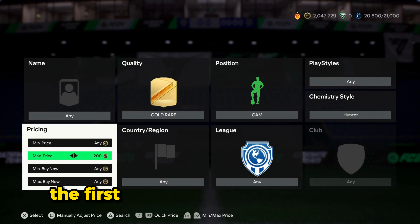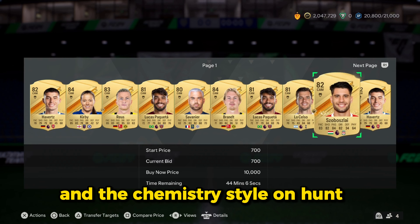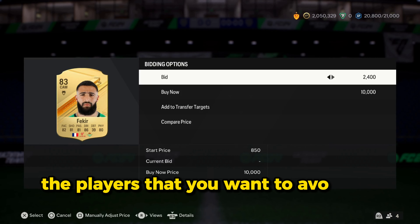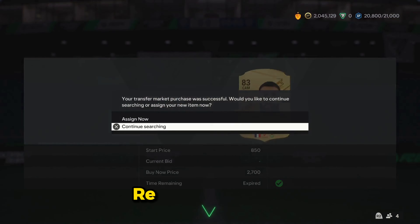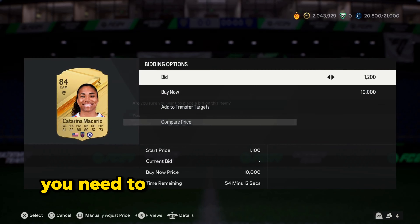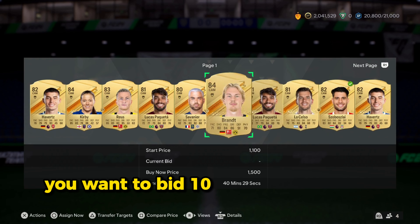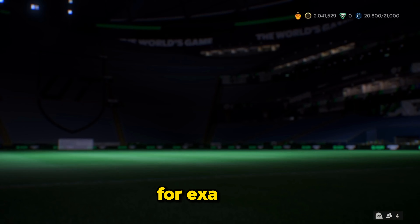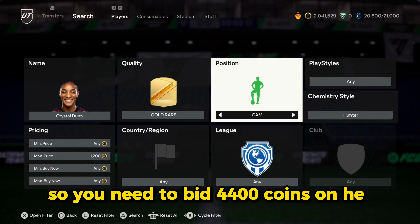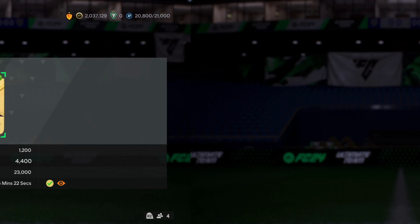The first position is the CAM position. Set your filter on gold rare CAM and the chemistry style on Hunter. Your max bid or buy now has to be set on 1200 coins. Avoid slow players — for example Paket, Reus, and Havertz. Players need to have at least 80 pace or more. For discard value players, bid around 1000 to 1200 coins. If above discard value, bid 100 coins more than their actual price. For example, Crystal Dunn is 4300 coins right now, so you bid 4400 coins — she is currently selling for 6k with a Hunter chemistry style applied.